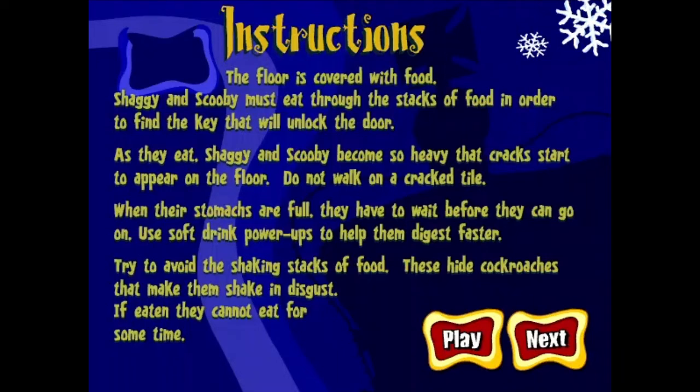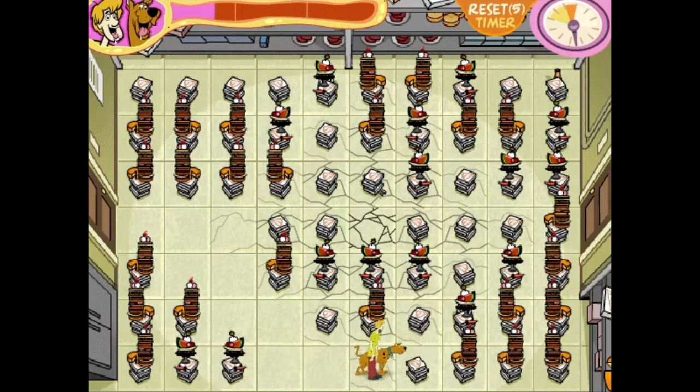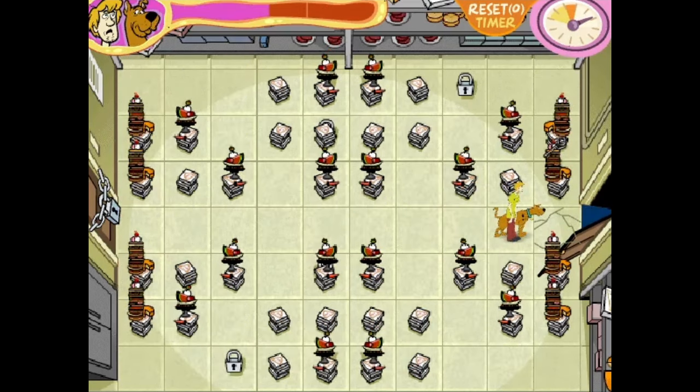After two very complicated pages of instructions that are easier to understand once you're in the game, you're on a tiled floor filled with sandwiches and pizzas you have to eat through. You have a meter that fills whenever you eat, making you heavier. If you step on a cracked tile and you're too heavy, you fall through and have to start over. Some food shakes, meaning there are cockroaches inside — eat those and you won't be able to eat for a portion of time. You're also timed and can't just eat your way to the exit; you have to find a key, then reach the door at the other end.